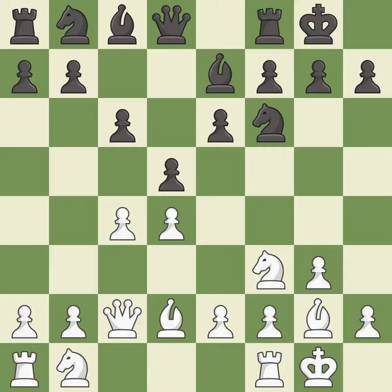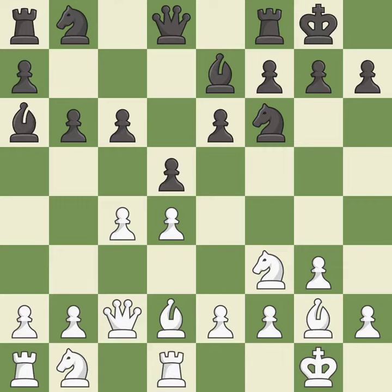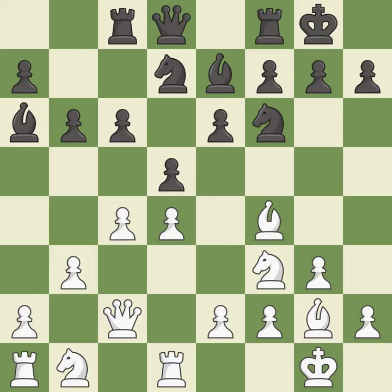This defends the attacked pawn. This develops a bishop off its starting square, getting it into the action. This protects the attacked pawn. This activates a knight by developing it off of its starting square. This activates a rook by developing it off of its starting square. This connects the rooks, which helps them coordinate together in the future. It is the last book move.